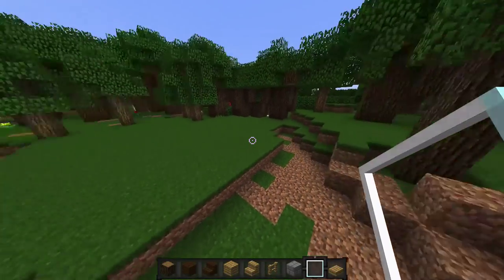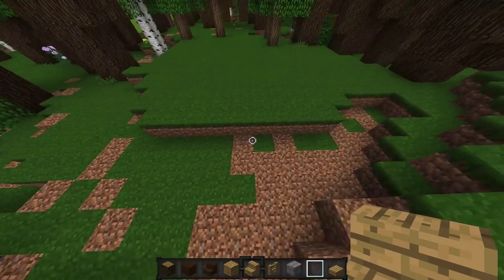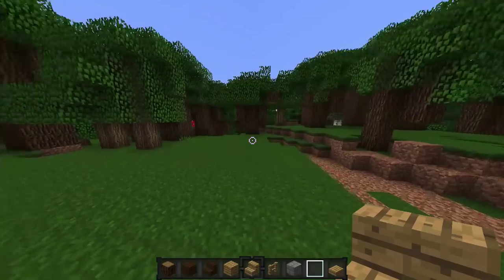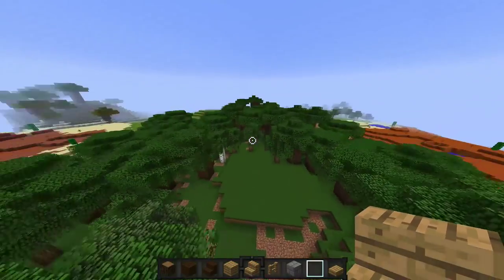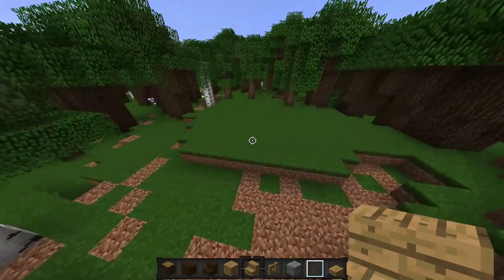Hey guys, what is up and welcome back to another Minecraft tutorial where today I'm going to be showing you guys how to build a kind of cabin house. I've made myself a little wooded area where a cabin might be situated in this little forest preserve. But if you look above, it's actually not that big — I made like a nice little circle here. So let's get into it.